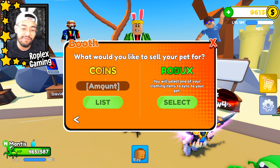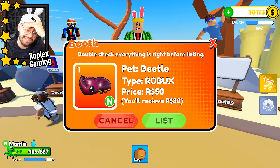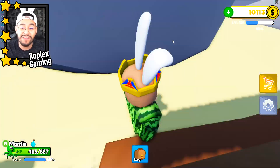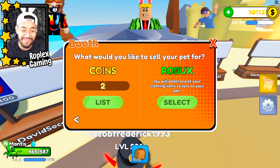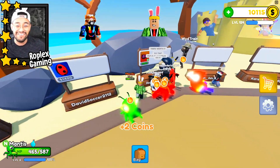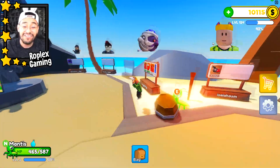It's gonna ask you what you'd prefer — sell your pet for coins or robux. We'll sell it for 50 robux, see if anybody wants it. Let's also do a spider for two coins just so you guys can see. Now they're both for sale — somebody buy this. We got two coins, heck yeah! That's how this update works.